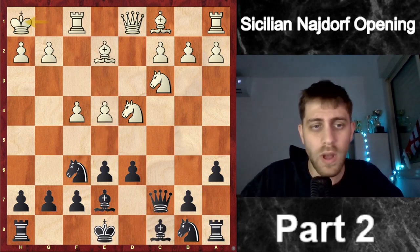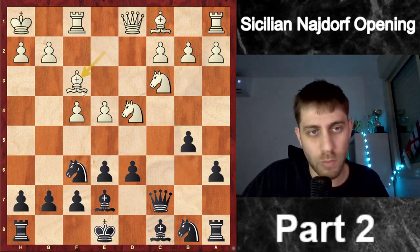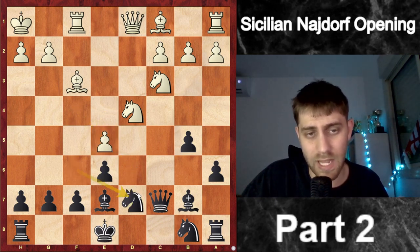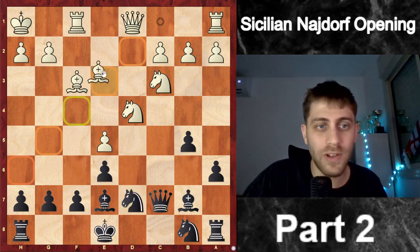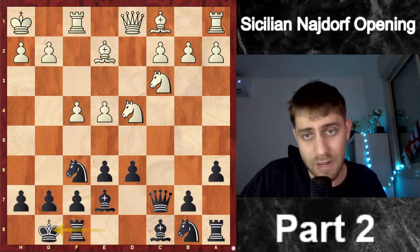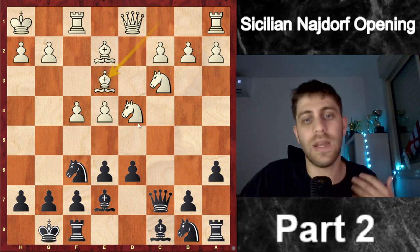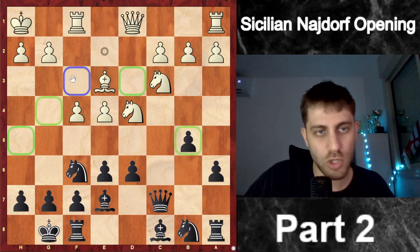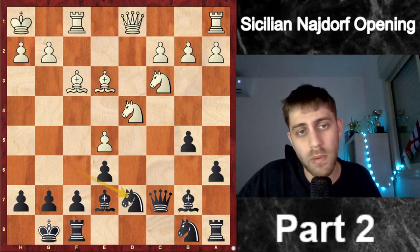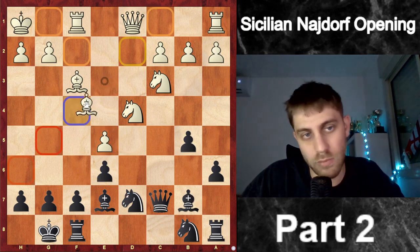He played Kh1 and now I played castles, because I didn't want to give him the opportunity to play Bf3, Bb7, e5, dxf, Nfd7 like we saw — where he develops his bishop in one move. My point was: after castles, if he plays Be3, I will play b5, Bf3, Bb7, e5, takes, takes, Nfd7, and now he should waste another move to protect the pawn on e5 with Bf4.